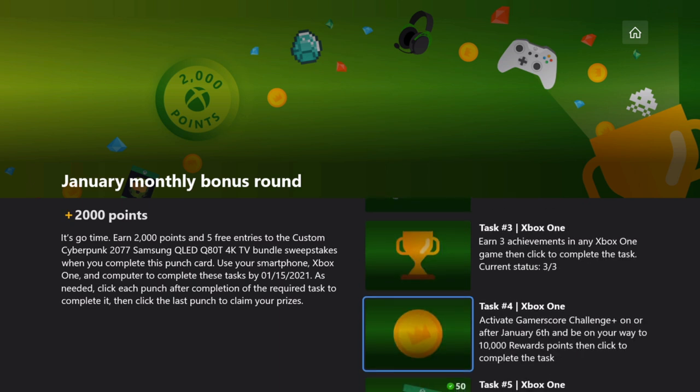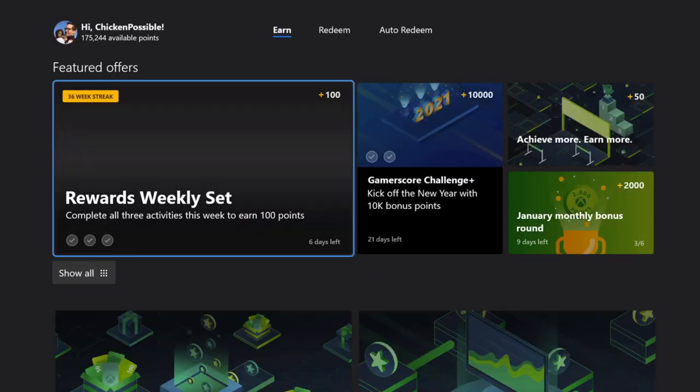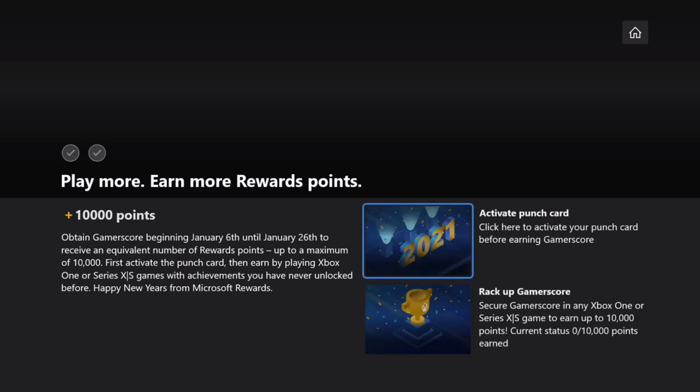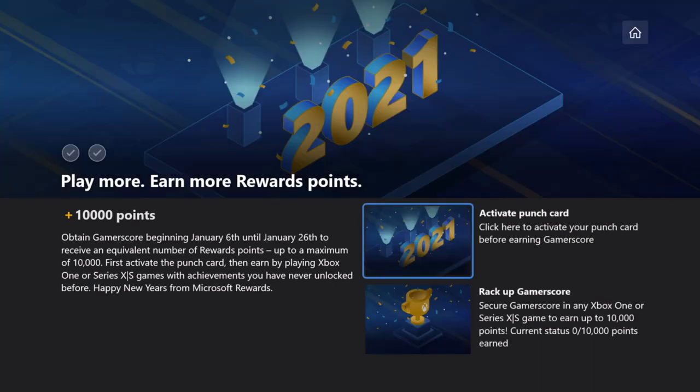Task number four — this is the one we were waiting for January 6th on — is starting out the 10,000 rewards punch card. If you go to the Gamerscore Challenge Plus card that's worth 10,000 rewards points, all you need to do is go ahead and activate your punch card right here. Make sure this one gets activated, and you'll want to do that as soon as possible so that you can go ahead and start earning the 10,000 points.